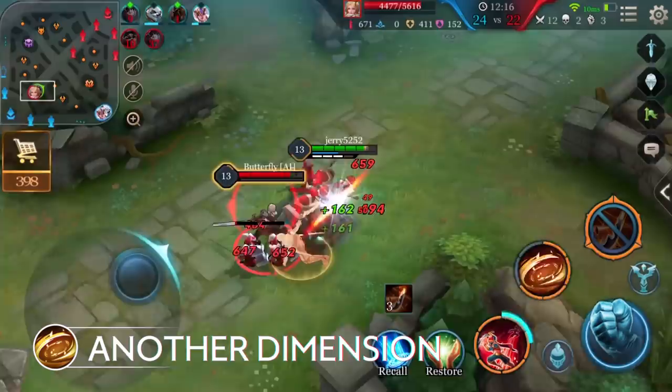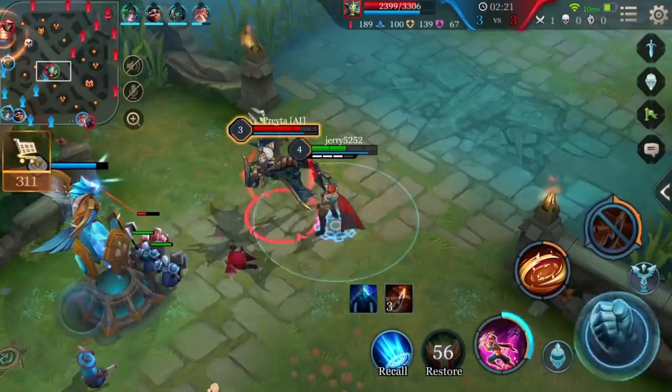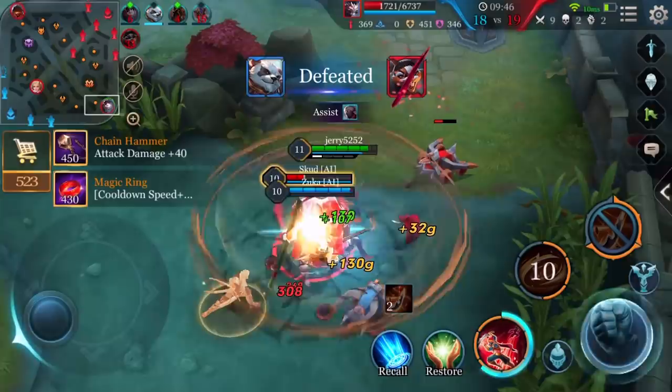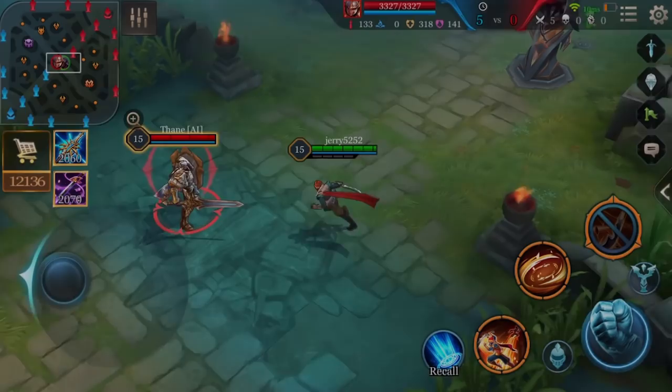Second ability: Another Dimension. Murad creates a barrier that deals physical damage to all enemies within it, also dealing physical damage to those crossing the barrier and reducing their movement speed by 90% for two seconds. In addition, the barrier lowers the target's armor for three seconds. Murad cannot be targeted or attacked while creating the distortion. Notice that Another Dimension can lower enemies' armor, so crossing the barrier is even more dangerous than standing still for enemies within it. Since Murad is invincible when putting down the barrier, the ability can be used to dodge enemy abilities and damage.